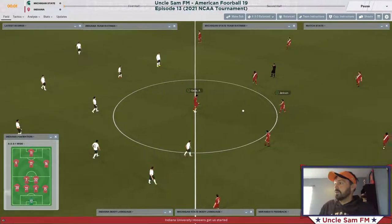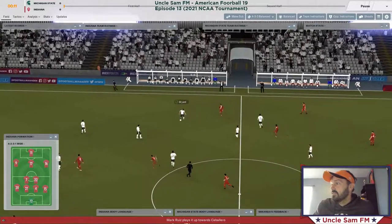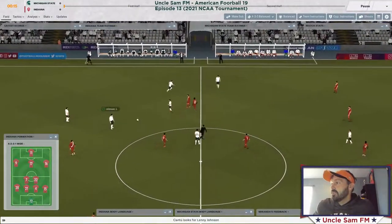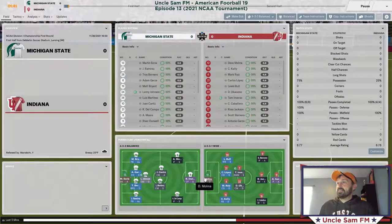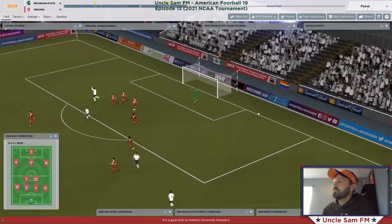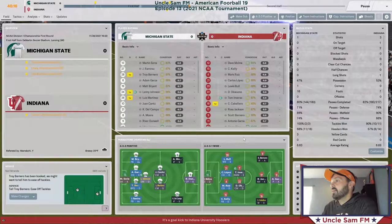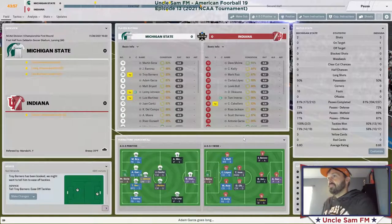Indiana in all red with a white sash, I'm in white-green-white home kits. Bryant winning the ball and we start our first attack. Indiana is absolutely controlling this game — we do get our first shot, Moore heads it over the bar, but we are not playing well. We do seem to pick things up since I switched to a more attacking setup.